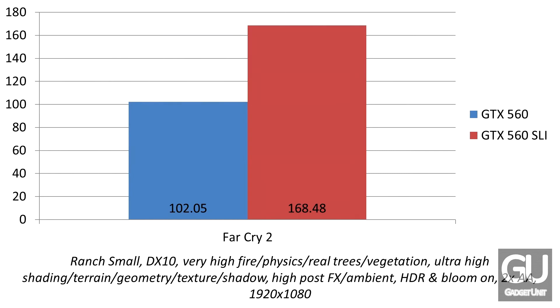Next up we have Far Cry 2 — a bit of an older title. I remember getting this game when it came out and it pushed my PC to its limits with horrible frame rates. It was funny to see getting over 100 FPS with a single card. Adding a second one gives you close to 170 FPS, so it gives you a fairly hefty performance increase for Far Cry 2.